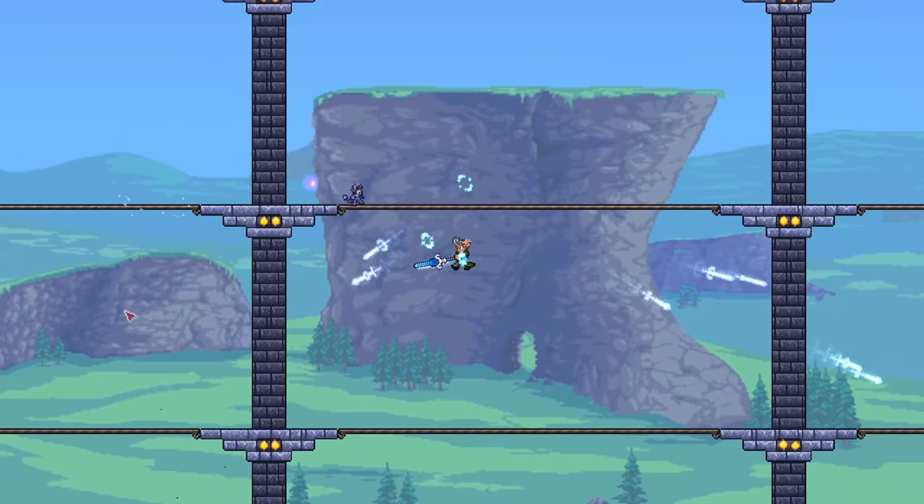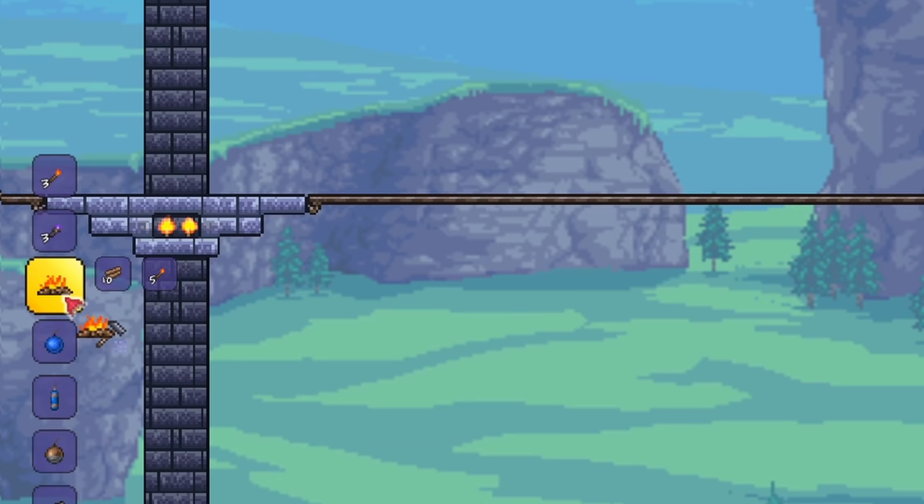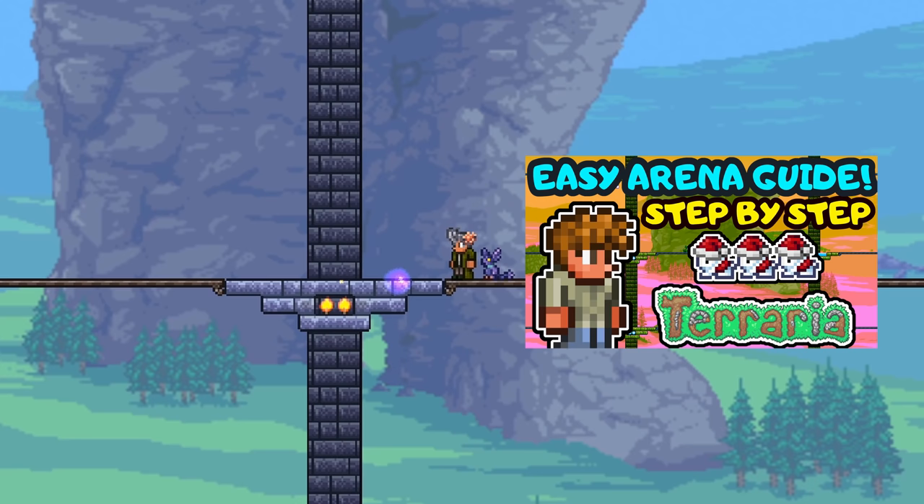An arena helps you to maneuver around, and putting stat-boost furniture like heart lanterns and banners will help you out tremendously at times. If you need an arena guide, feel free to check out this video, but you can honestly freestyle and discover your own through trial and error.